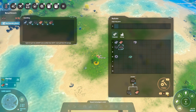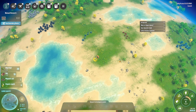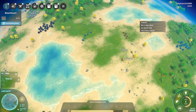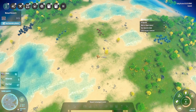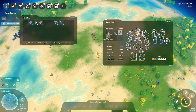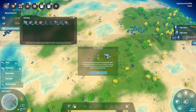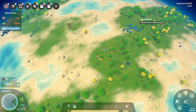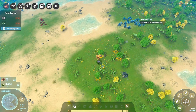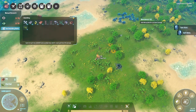We'll need ten magnetic coils for our first research, so let's queue those up. There's not a lot of trees here, which is interesting, so let's hop over to the side to gather some, because we'll need fuel. It's really annoying to run out of fuel while crafting your first items.